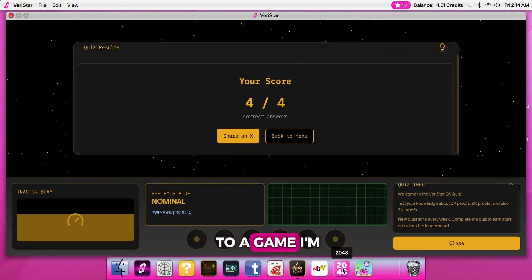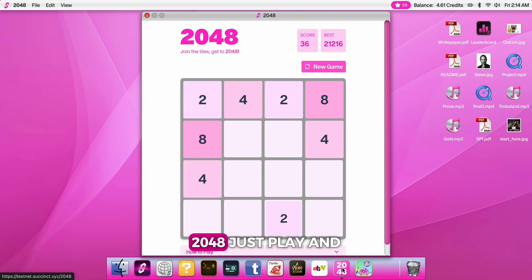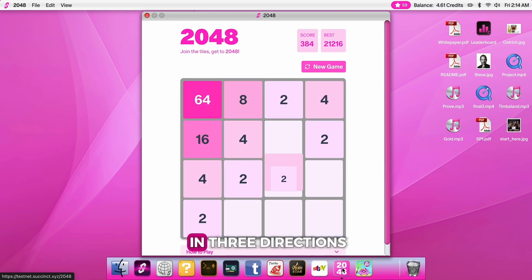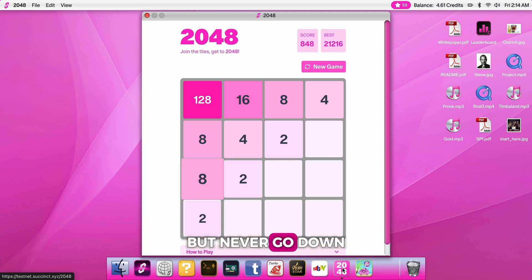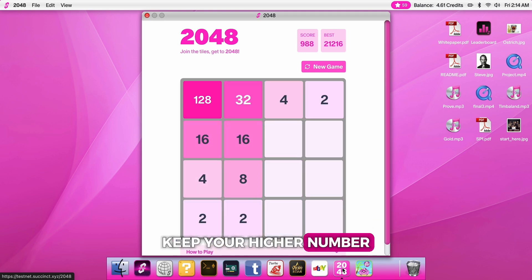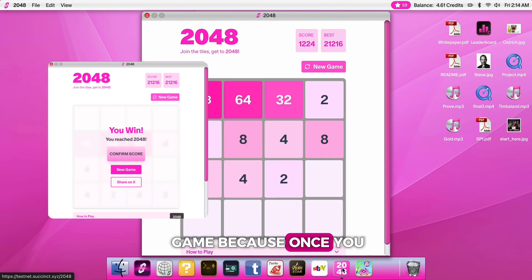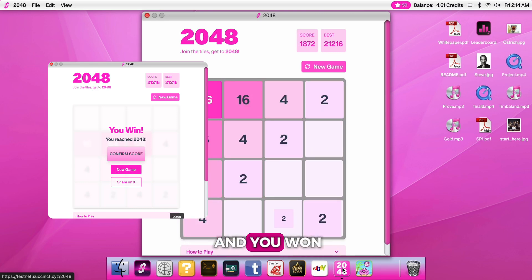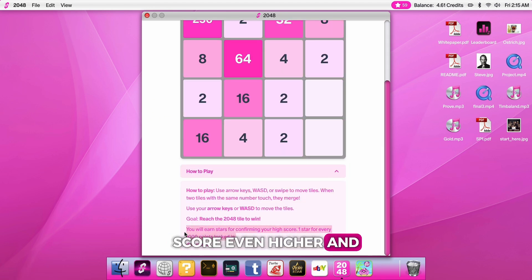Next is 2048 — just play and lock in your score. A tip: you should only move in three directions. For example, go right, left, and up, but never go down. Keep your highest number in the top corner. Previously the game ended at 2048, but now you can keep going, score even higher, and earn more stars.